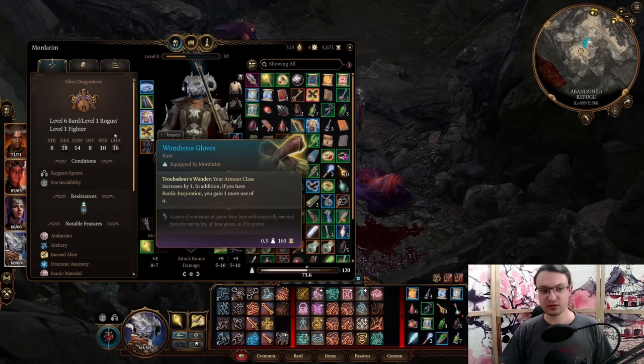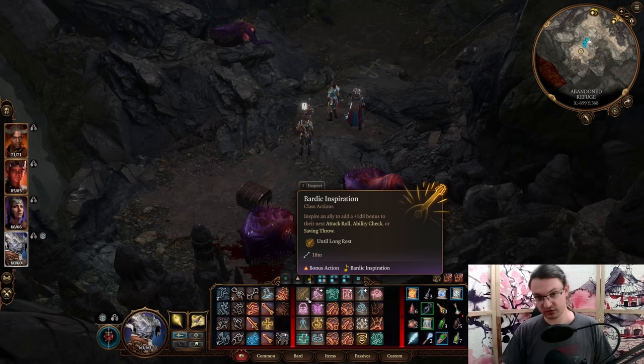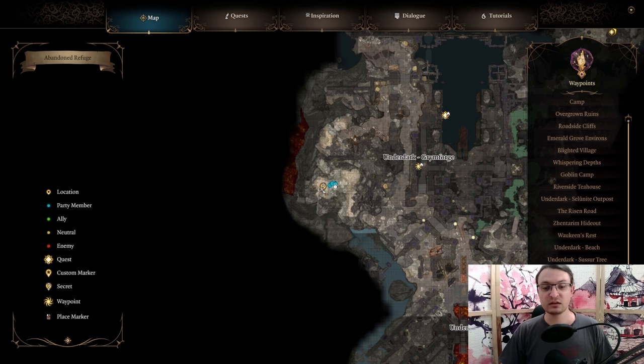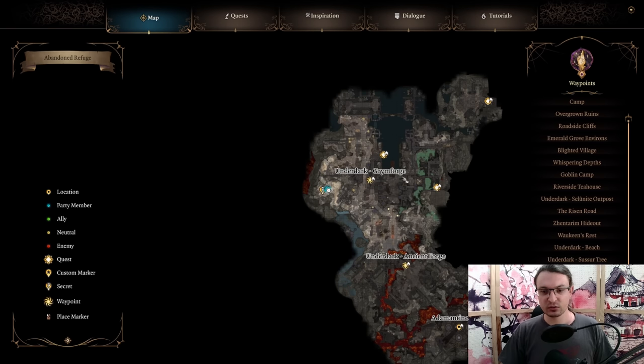The next item is a Bard-specific item — the Wondrous Gloves. They give you one Armor Class and one additional Bardic Inspiration, meaning you get access to an extra Bardic Inspiration to use in Flourishes. It's an exceptionally strong item for this class — probably best in slot for a Bard. This item is located in one of the Mimic or Harpo chests in the Underdark Grymforge, found by interacting with a toy chest on the ground.